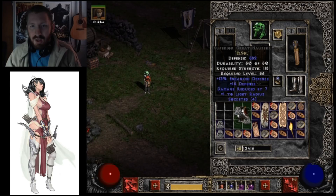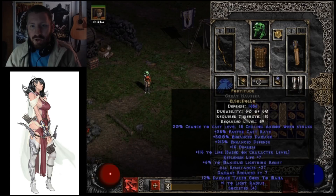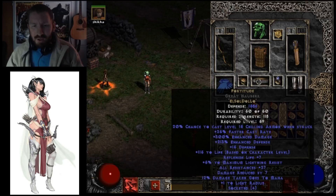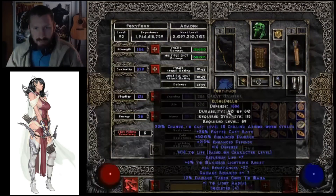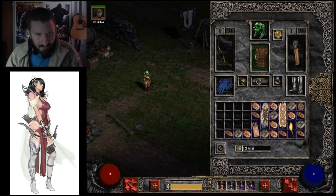El Sol Dol Lo. Oh, look at that defense. 27 Resist. Okay, that's not so bad — 27 Resist All. Now the life — does that vary, or is that always the same? I really don't know for sure. But it looks different.